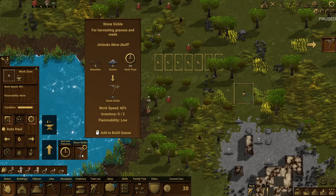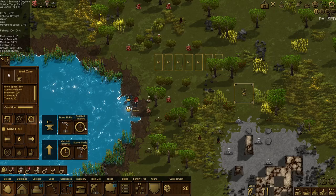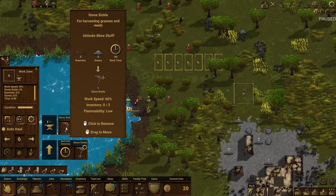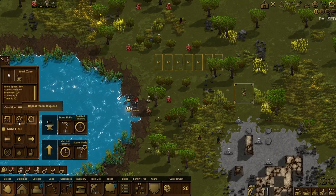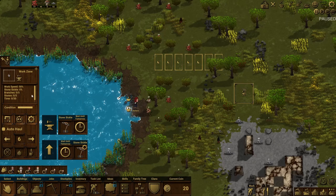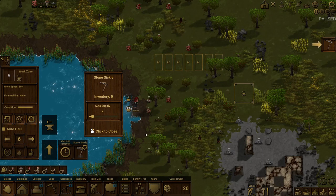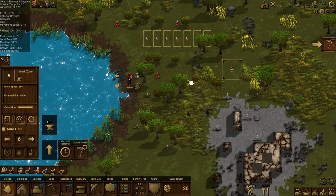We also have the ability to repeat. We can say we would like to build one stone sickle every single day — click one, click 'wait till tomorrow,' and then repeat the build queue. That means every day it'll build a stone sickle and then wait till the next day. Of course if you just put a stone sickle in and hit repeat, it would just keep on building forever and waste all your supplies. For tools, I like to keep them automated and just keep the supply at whatever I would like. Two is a good default number for the beginning of the game.